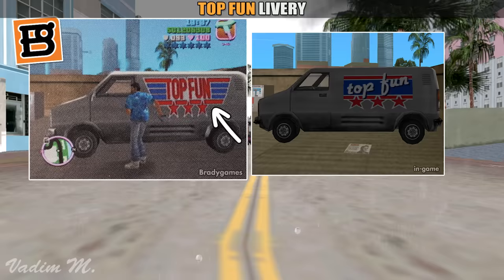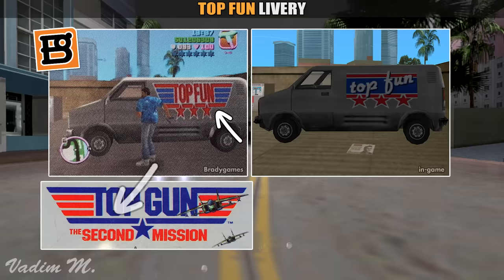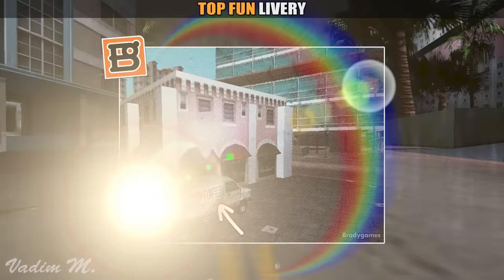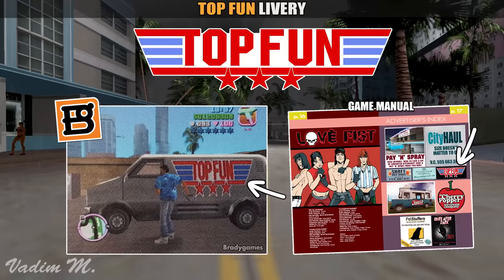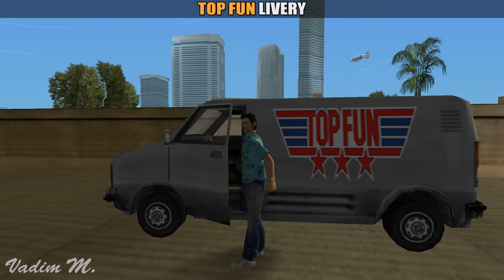According to the Brady Games official strategy guide, the old livery for the Top Fun van was heavily inspired by the Top Gun video game available on the Nintendo Entertainment System. Were they afraid that the old logo would cause them troubles? Seems logical. Fun fact is, they totally forgot to change the old logo in the official game manual, where it seems to be the same as in those Brady Games screenshots. Thanks to this oversight, we can make it reappear in the final game by modding the game.